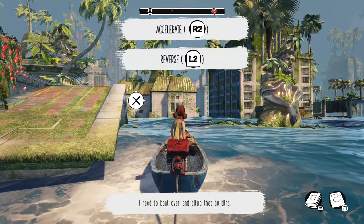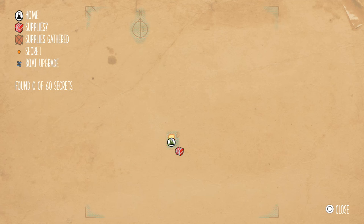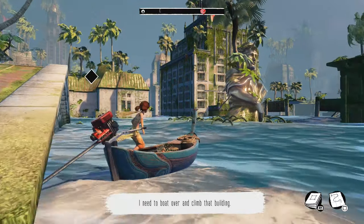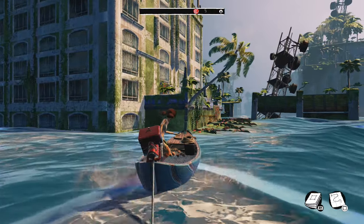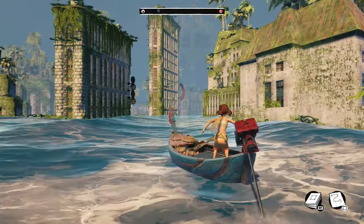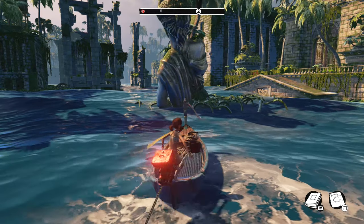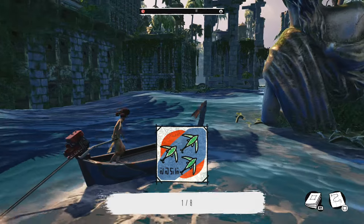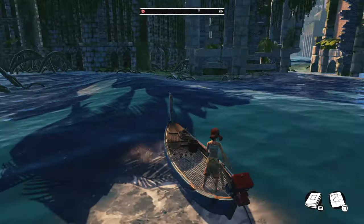Okay so we can accelerate, we can reverse. I need to boat over and climb that building. Square is gonna bring up a map. Oh nice — we've got our home base, supplies gathered, secrets and boat upgrades found. Zero of 60 secrets — 60 secrets is a lot. I don't know how hard they're going to be to find but that actually makes me quite happy. I was afraid that this game was going to be kind of short like Tauren was — Tauren ended up being like an hour long.